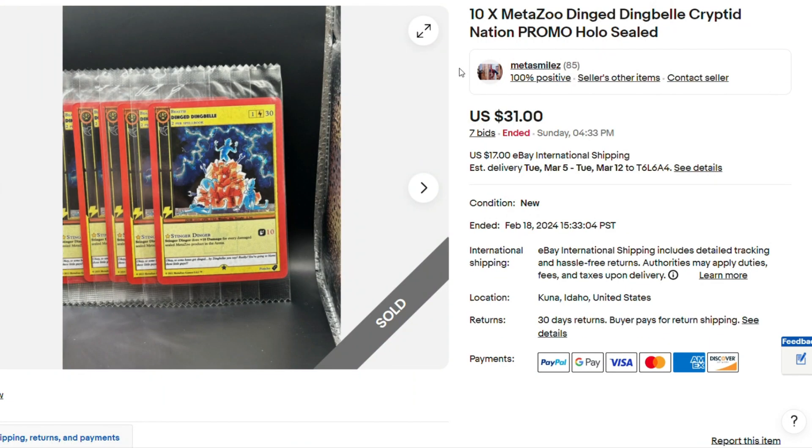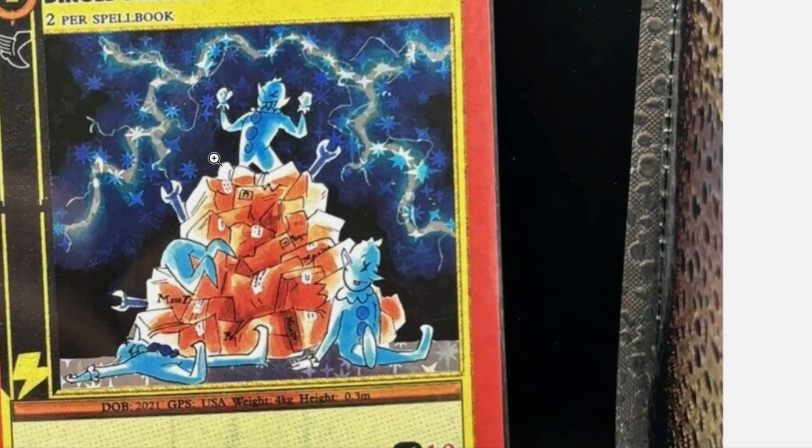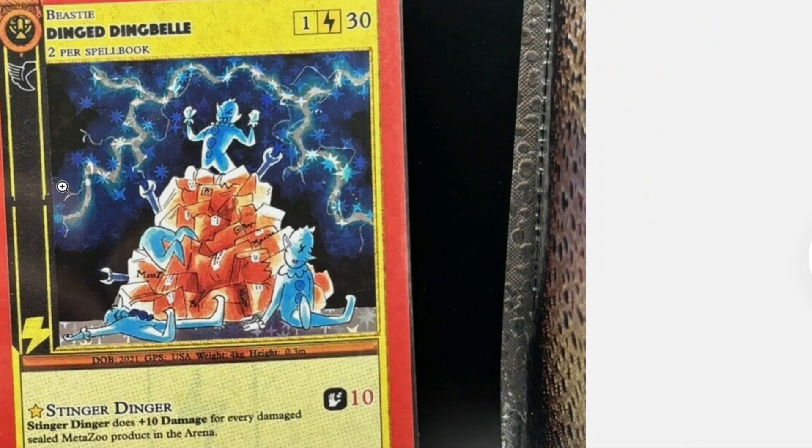And you remember when these Ding Ding Bell promos were worth a lot of money? Well, someone just sold 10 of them for $31 — so they're worth absolutely nothing now. It's when all the Kryptonation 1 boxes were damaged and they would send out this promo if your product was dinged in the shipping process. Pretty cool card.